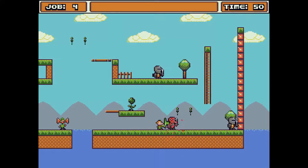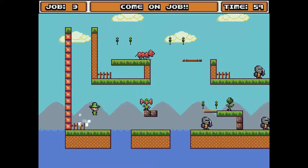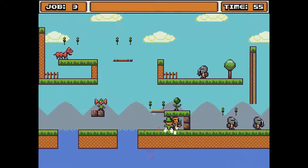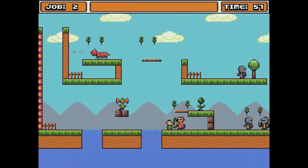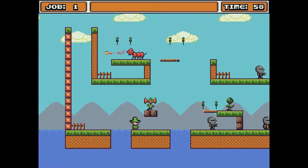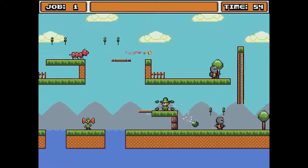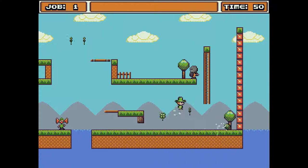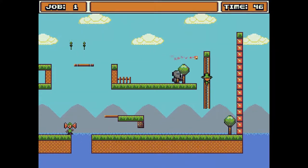New combat mechanic — have to smack something twice, and it can hit back. He hit back — well, I ran into him, that's what I really mean. And this is how I lose all of my lives in one level. These guys are tougher than they look — everything I've faced so far is tougher than it looks.